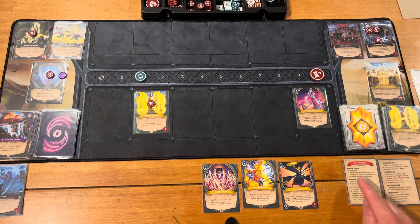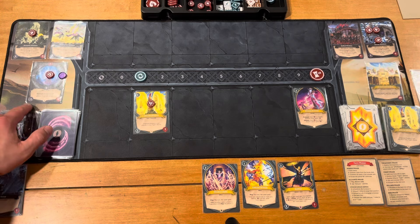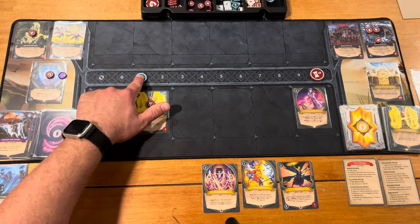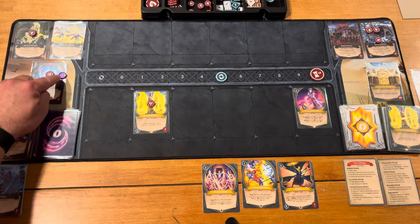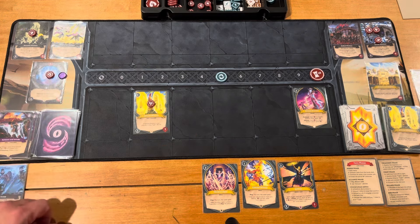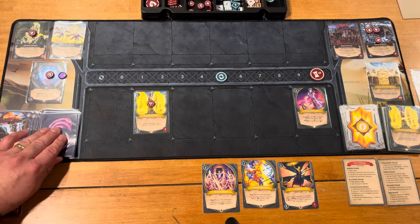The first thing we do is go through the horde phase. We gain mana — I'm gaining four mana and have one left over from the previous turn, giving me five. Then I summon cards from the horde deck; in this case it's one, based on what's under that purple transparent token.